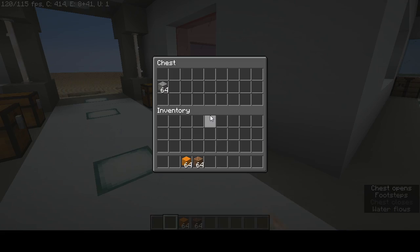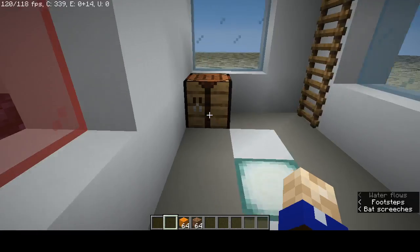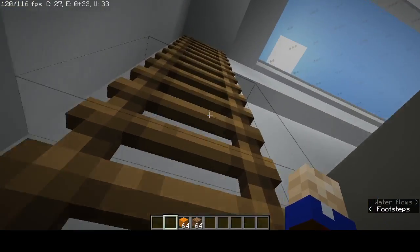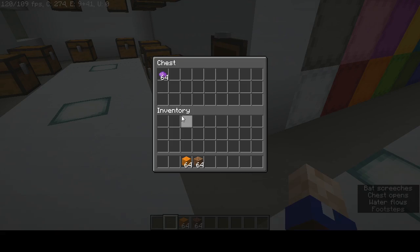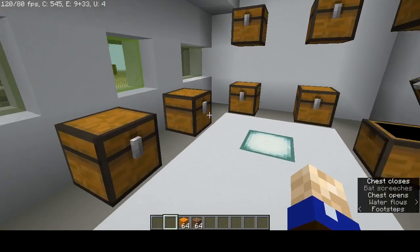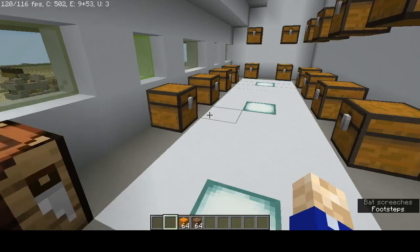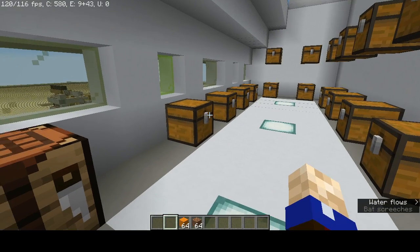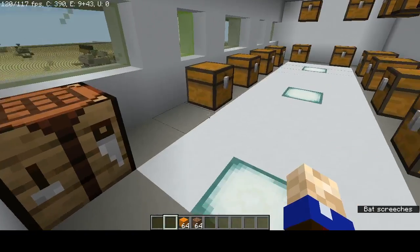Down here we have our sand and gravel. If they have their own dyes, they can come over here and craft their concrete powder. If they don't have their own dyes, they can come up here and buy dyes to use to make whatever color concrete powder they want. They have all the dyes in all the chests. We've got a crafting bench here. Of course, if they don't want to use the dye for concrete powder, they can just buy the dye for whatever they want. Same with the sand and the gravel — why limit them?